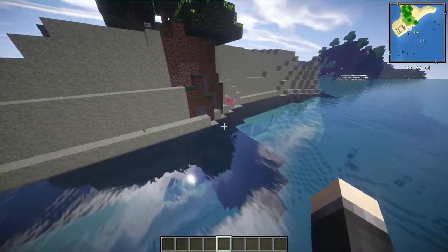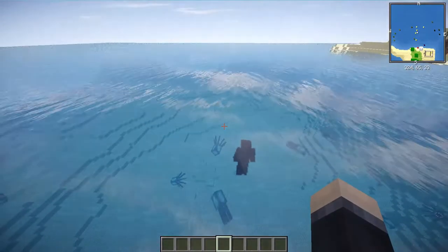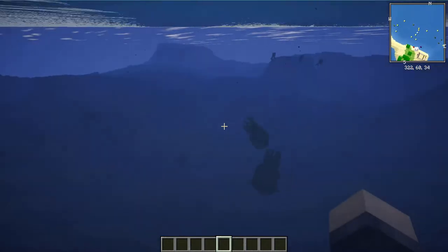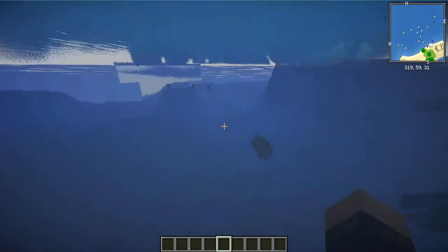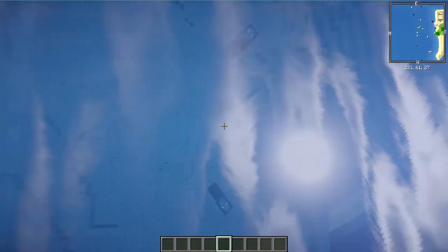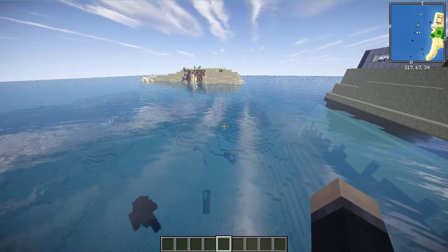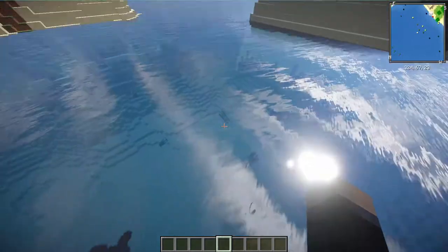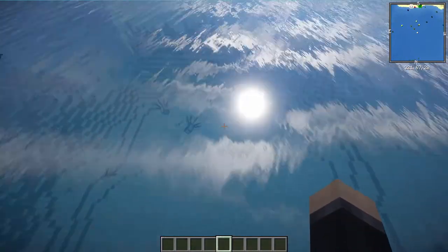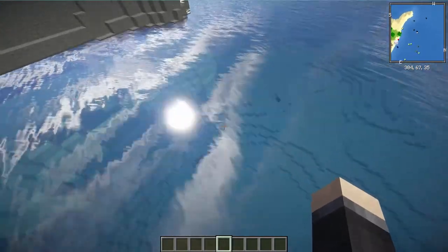Mobs that are below you show differently - see how this squid right here is below me? Their dot is gray. And these ones are way underneath me, so their dot is black.